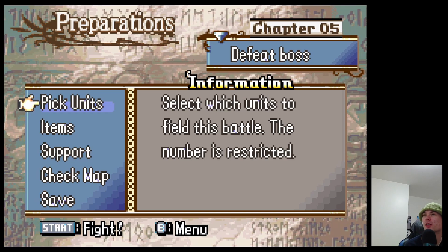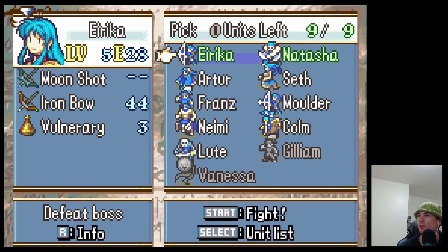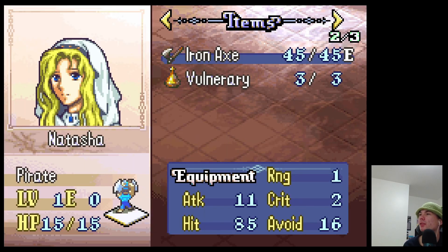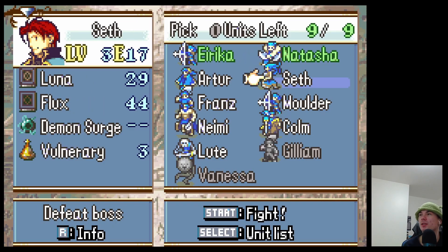Hello and welcome back to our Sacred Stones randomizer. We are on to Chapter 5. We get Natasha, who looks to be a pirate — interesting. Her stats are relatively low: zero defense, eight movement, which is pretty good. We'll go over her growths once we start the map.